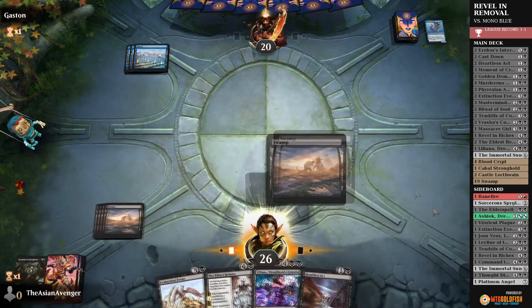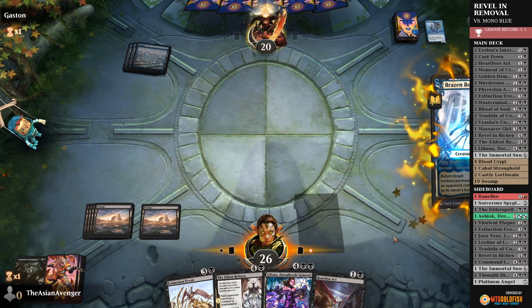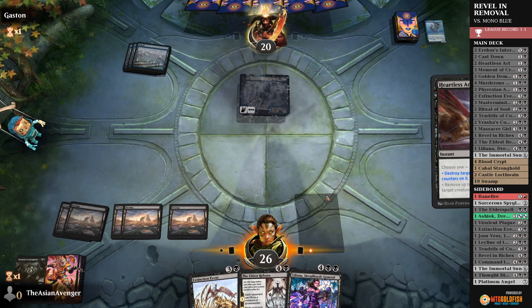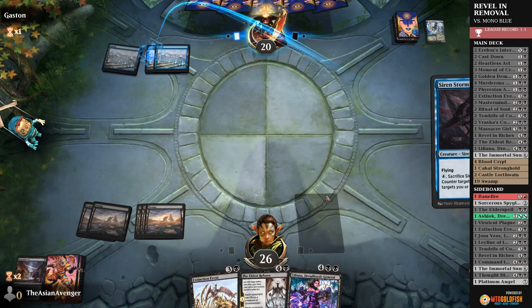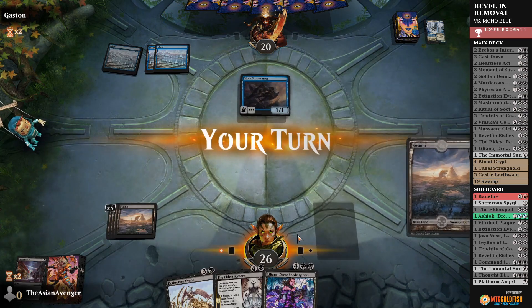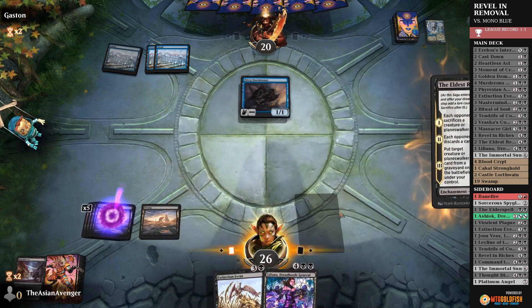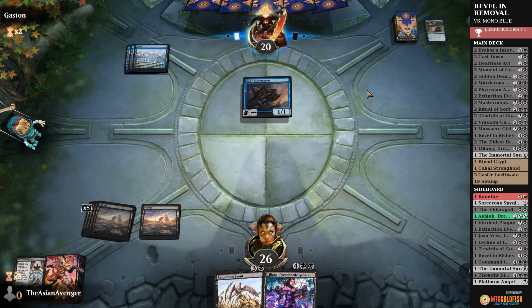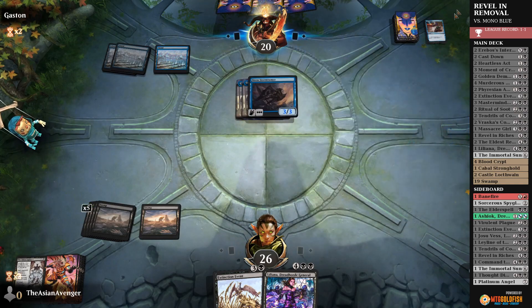Let's gain some life out of this — now we're up to 26. At some point we can get them to tap out, because now we only need one land. Killed the Brazen Borrower. Now I want to maybe fire off — I should have saved that for the instant speed and tried to get them to play something else. It's a wizard — let's try this. This should get them to Spell Pierce or whatever counter magic they might have. They probably have Curious Obsession loaded to the brim.